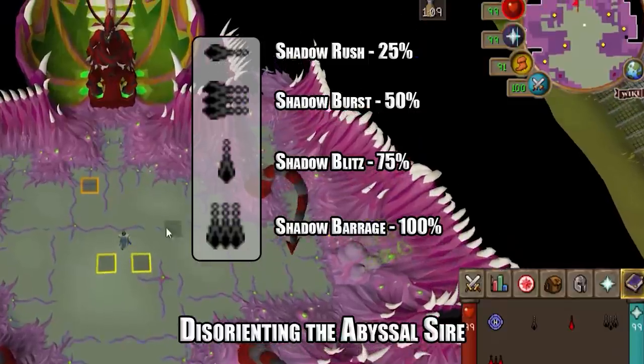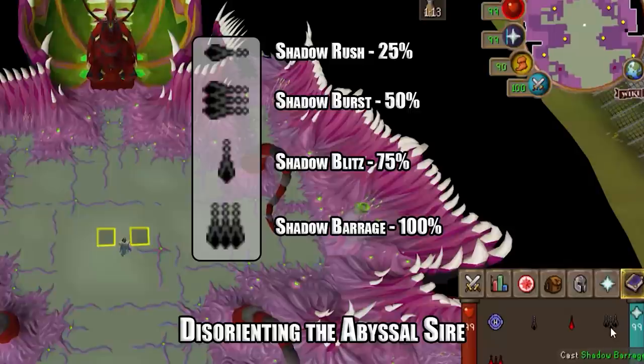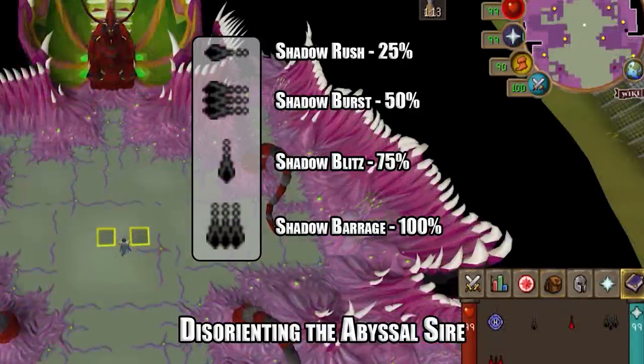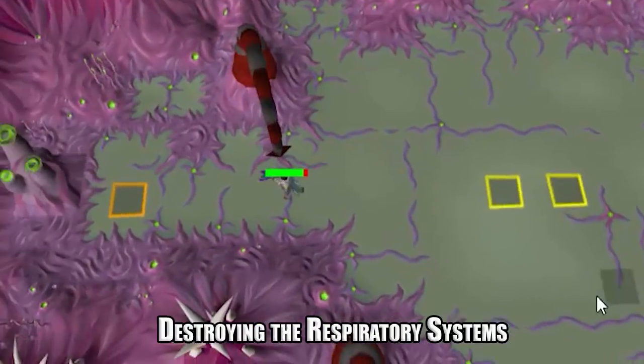Shadow barrage gives a 100% chance of stunning. You will do this only at the beginning of the fight and while re-stunning the abyssal sire, to make sure you can kill all of the respiratory systems without the sire waking up.